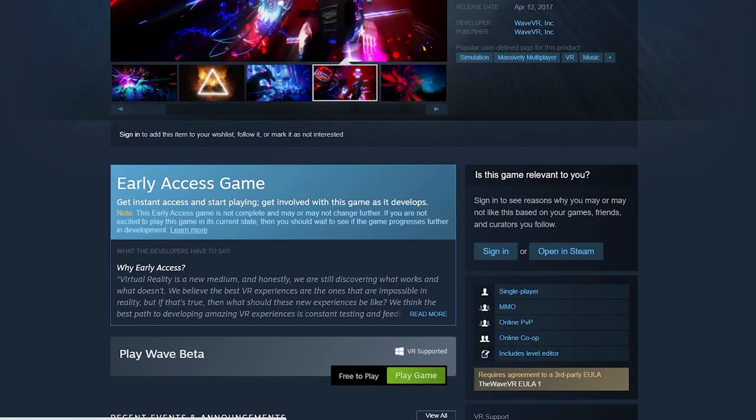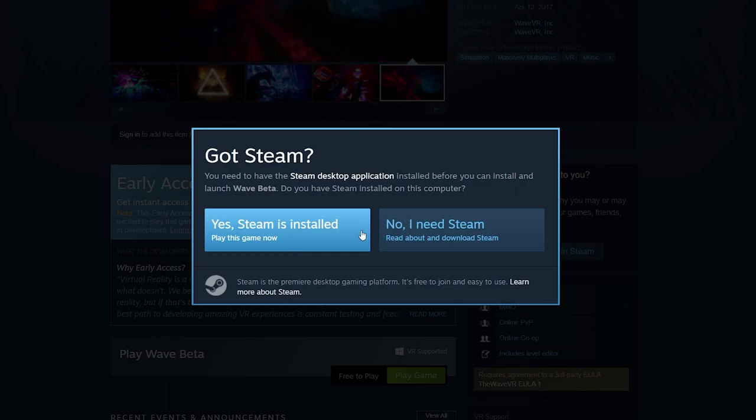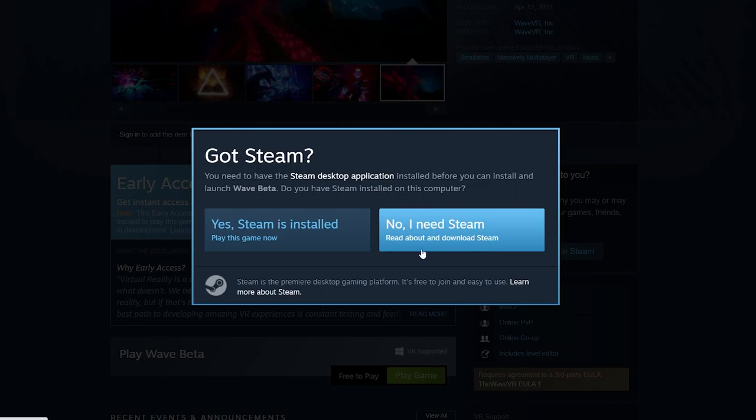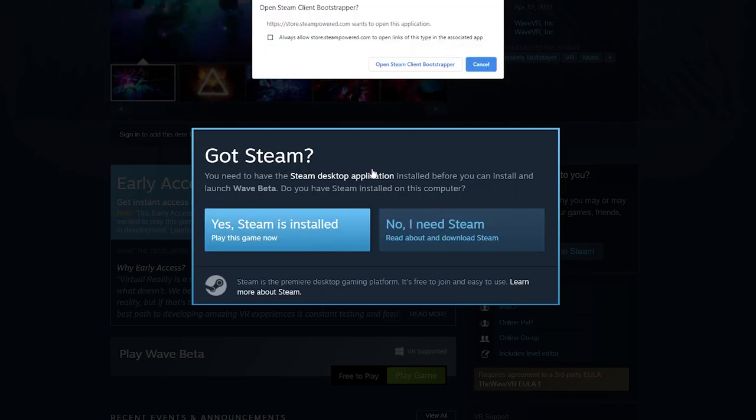Look for the links below. It will ask if you have a Steam account or not. You need Steam or Oculus to open this app. Use this other button to go through the steps to install Steam. But since I have Steam and WAVE installed already, it's just basically gonna open it for me on my computer. Otherwise, this will walk you through the steps that you need to do to install.